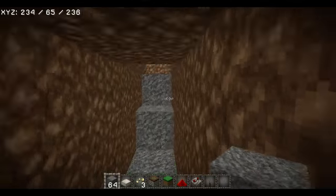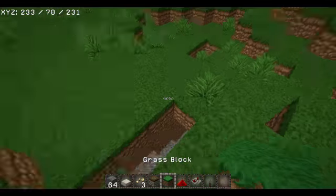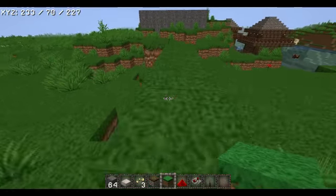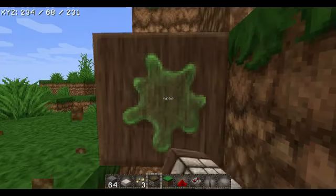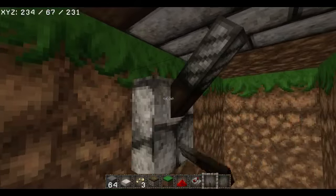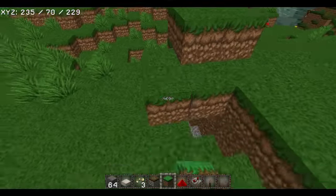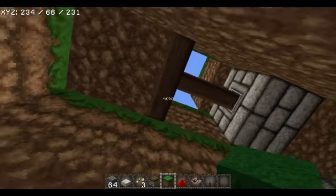Now you have this part right here where you need an escape route, or a way to get in and out — but only you need to know, nobody else. So what you can do is make a doorway kind of like this. Actually, I'm going to do something even better. Let's do this. Okay, you have something like this — boom, nobody can see it now.